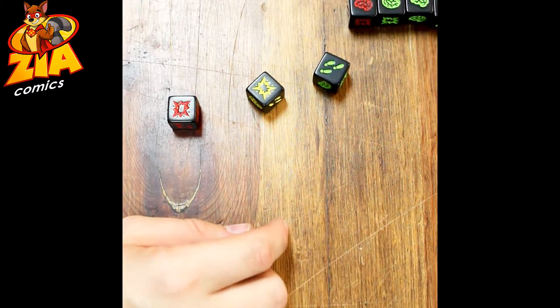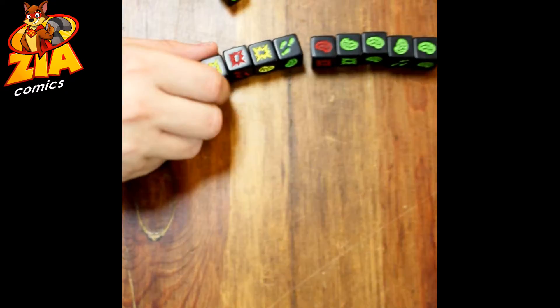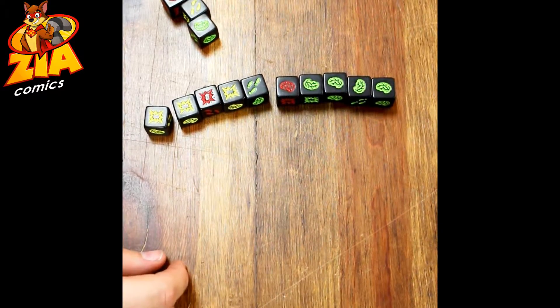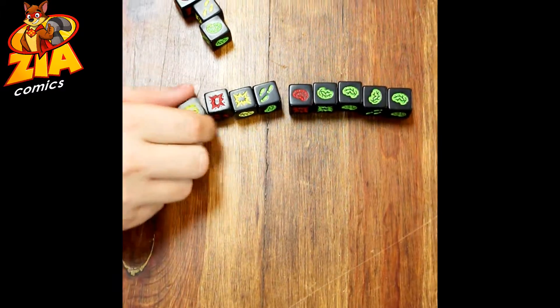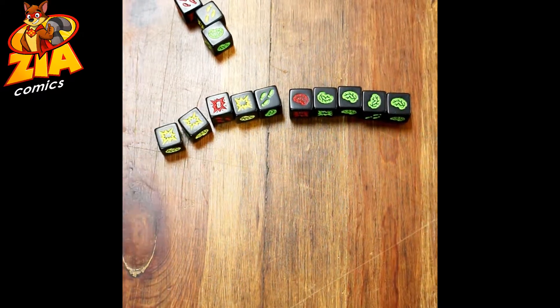This continues until one player has gotten thirteen or more points. Then every other player has one more turn to roll the dice and try to beat that score. At that point the highest score wins. And that's how you play Zombie Dice! If you have any questions on how to play this fun party game, come by Zia Comics in Las Cruces, New Mexico and we'll be happy to show you.